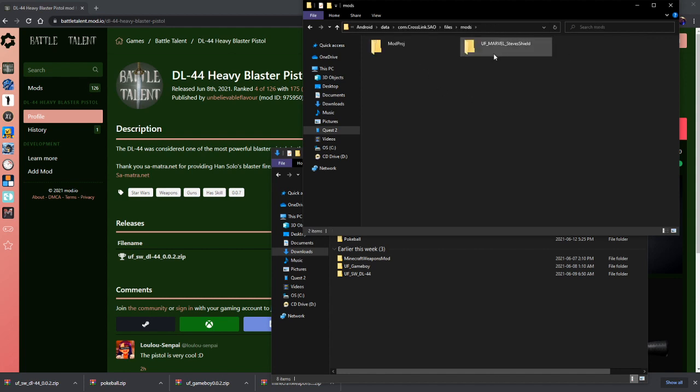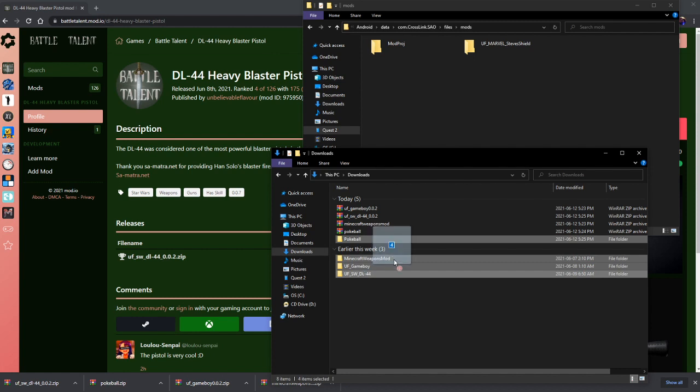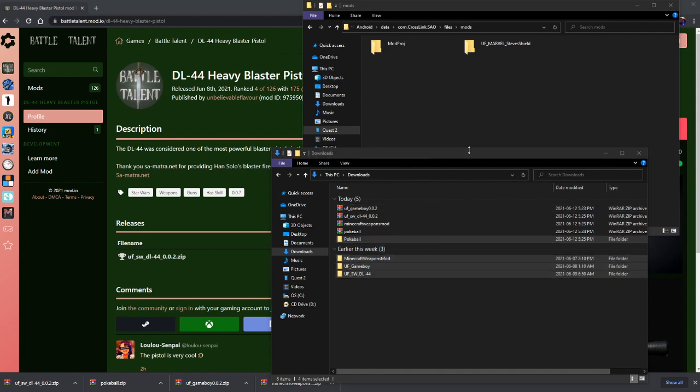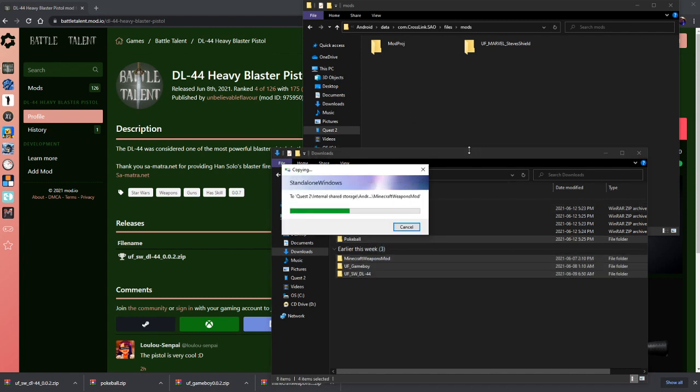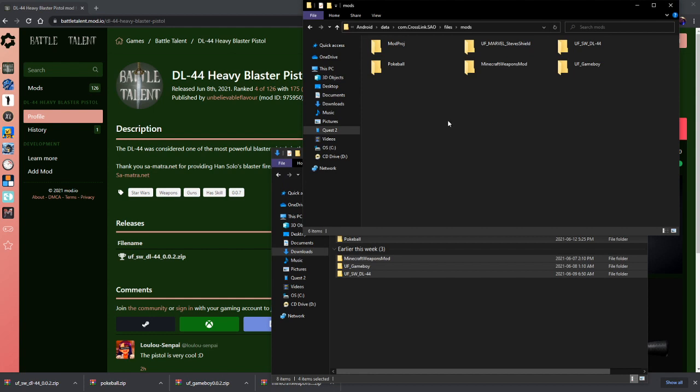Once you're in there, I already put in Captain America's shield and some other things. Once I'm in there, I'm going to put in the rest of these. Shouldn't take too long. Now that we have them in here, let's go in game and see if everything worked out.